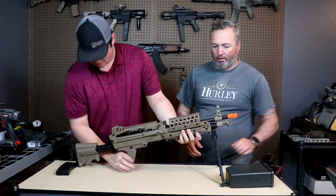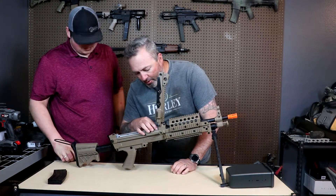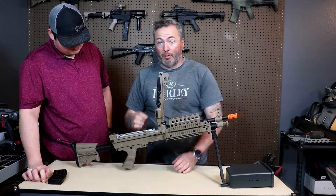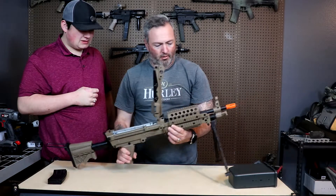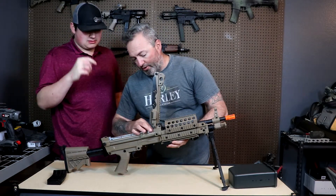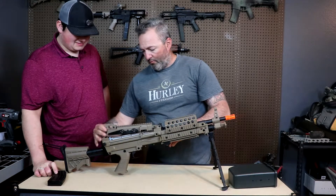The top cover comes up and exposes what I'm assuming is the hop-up — yep, rotary style hop-up, which is cool. It's a big knob, about the size of three nickels stacked. It spins pretty easily — I'm just barely rolling it with my fingertips.